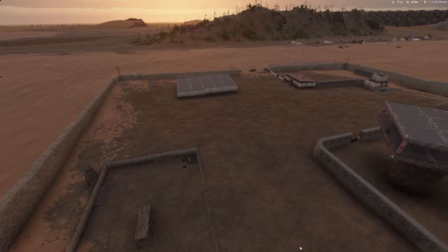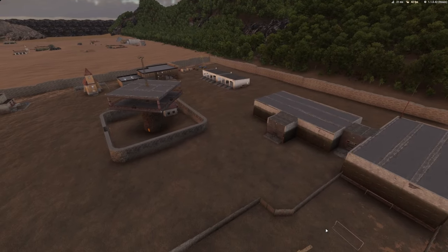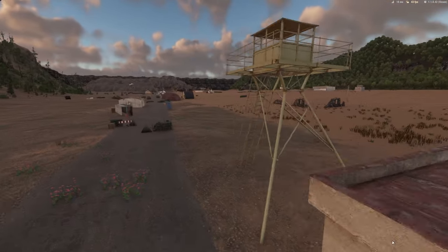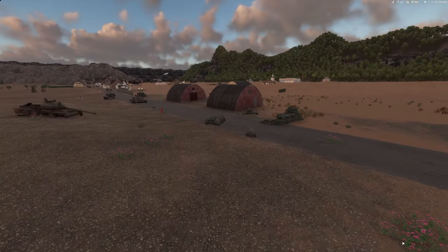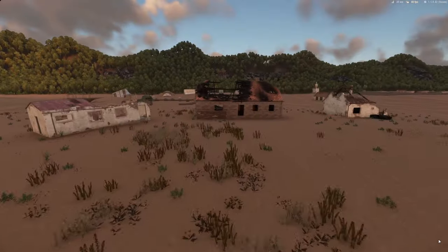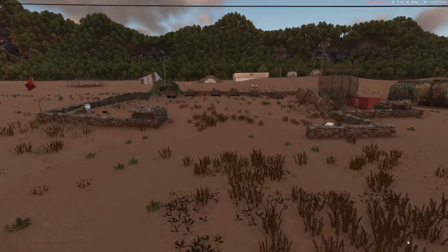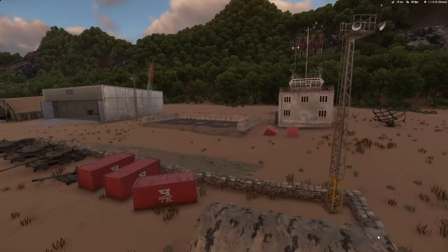This is called Reznov Prison. This is all to represent a sort of run-down Cold War era site. It all goes with this area over here - this is where the Soviet Union used to be. So it's all smashed up, run-down, wrecks everywhere, burnt-out buildings, empty yards, remnants of the old bases. Can be used for whatever you want.